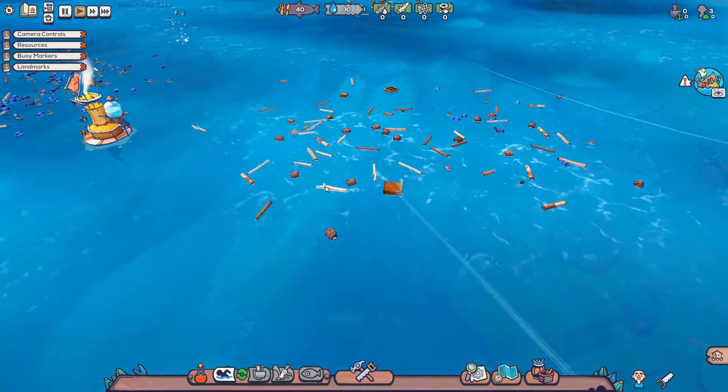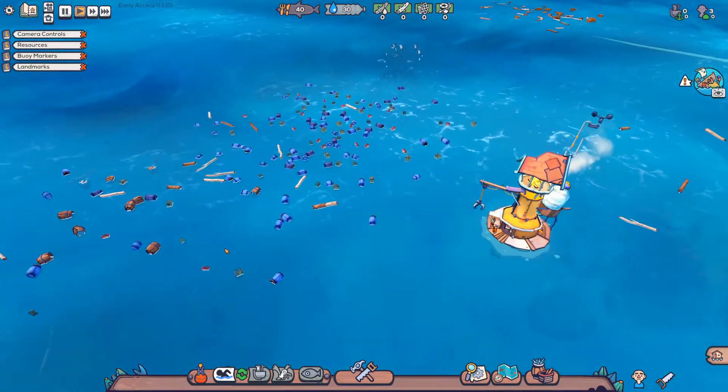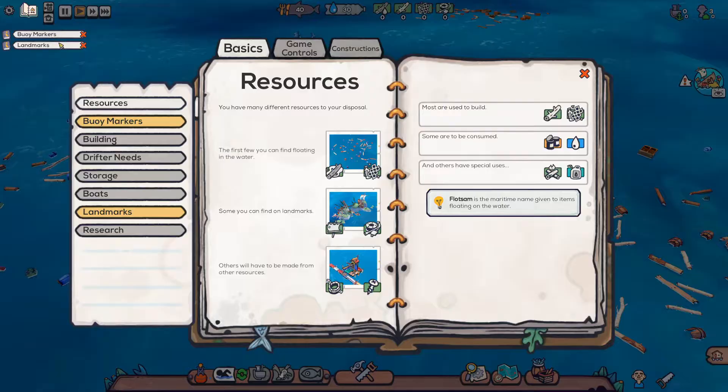Okay, so this is wet wood. We've got some more wet wood, a lot of wood on this side it seems. We do have some plastic. Camera controls and resources - you have many different resources at your disposal. The first few you can find floating in the water, some on landmarks, others made from other resources. Most are used to build - wood and plastic. Some are consumed, like cans of water and food, and others have special uses like fuels.